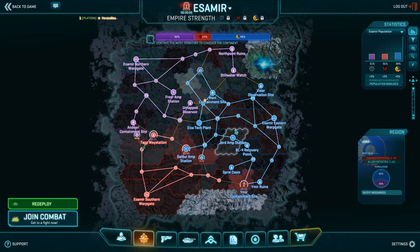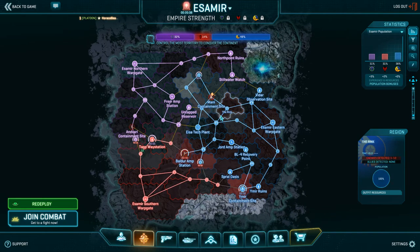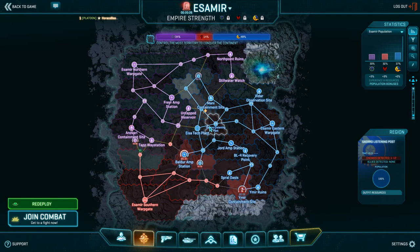Map awareness is really important whether you are just squad leading or the platoon lead, but especially as the platoon lead because of the number of people you're directing — there's more people you're directing and you can have a bigger impact on the map. When I talk about map awareness, I talk about recognizing certain things going on, recognizing the important parts of the map. What does the continent look like right now? How much territory do we have? How much territory do the TR and NC have? How much time is left in the alert is really important, especially when it gets down to the wire and there's only one or two bases between a victory or a loss. That happens more often than you might think — definitely important to watch that timer.